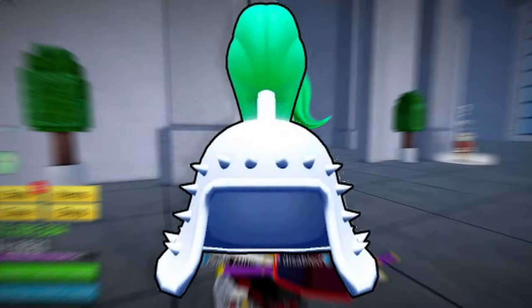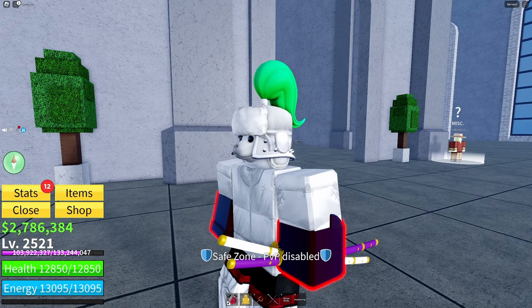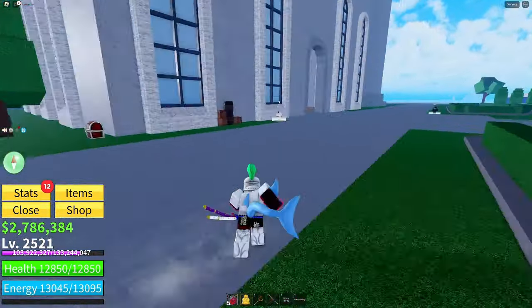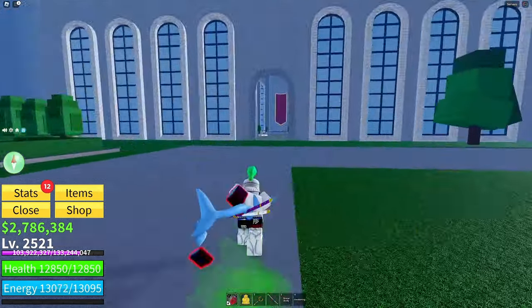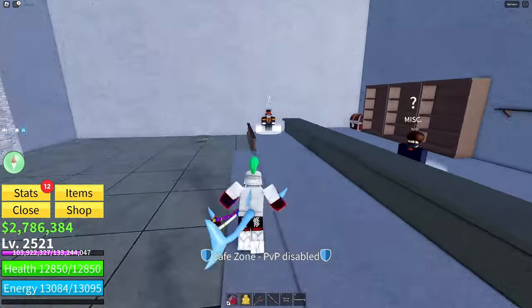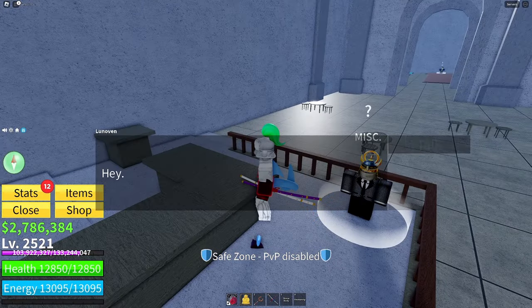This next accessory, the pretty helmet, will give you 50% more movement speed, 10% more melee damage, 12.5% more defense against melee attacks, 250 energy, and 500 health. To get this, you'll have to have completed five elite pirate quests. Then go inside the castle and in the bar room, talk to Lunovan — and he'll give you this helmet afterwards.